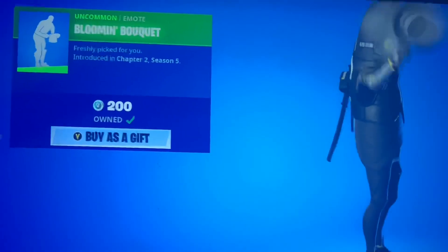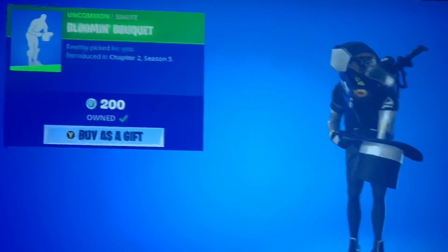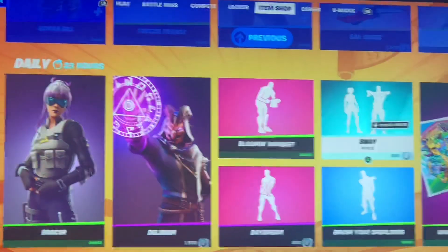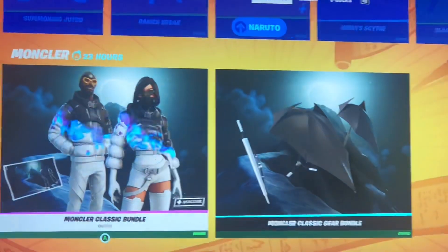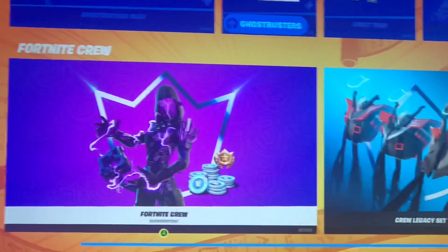We get the Blooming Bouquet — usually comes around Valentine's Day, but it's here now. Peely, you did great. Unicorns on Parade — I showed you that yesterday, it was free. Naruto stuff. The Montclair and the Ghostbusters. And the crew as usual.